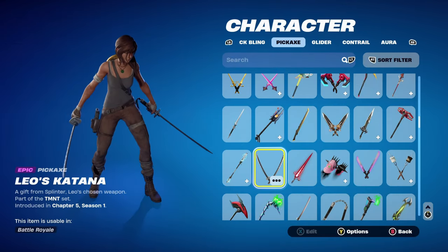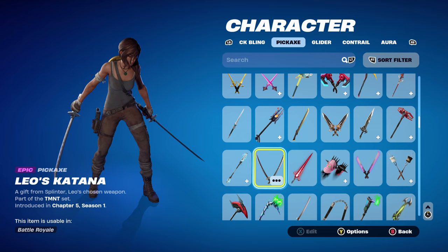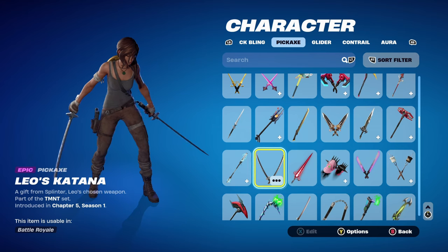Leo's Katanas are part of the TMNT set, introducing chapter 5, season 1. Leo's Katanas can be purchased with the Leonardo skin for 1,600 V-Bucks, or with the TMNT bundle for 3,400. I'll make 10 combos like usual, so let's get into it.